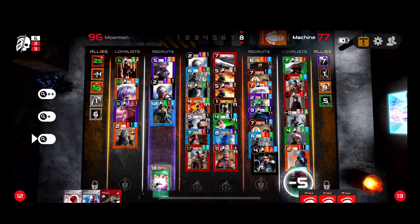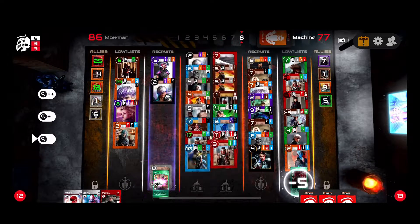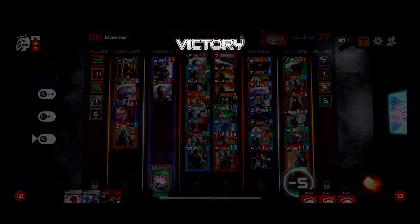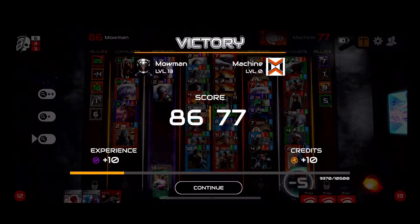He takes the four instead of the two, removes the ten, and I come out ahead by nine points to win the game. I was able to come back in just a couple of rounds and beat the AI. At the end of each game there is a victory screen showing the final score, how much experience you earned, and additional credits for beating the AI. You have now learned how to play Master of Wills.